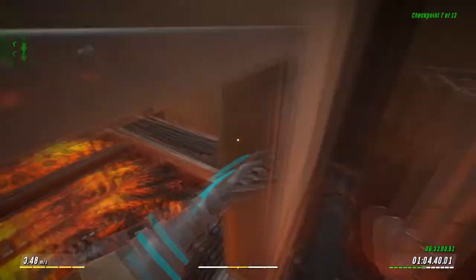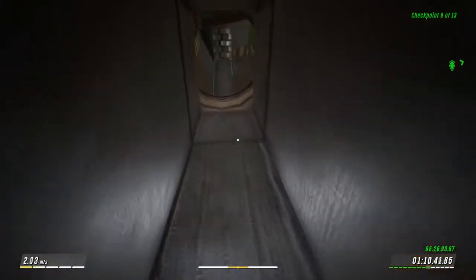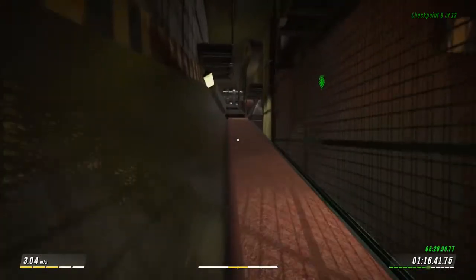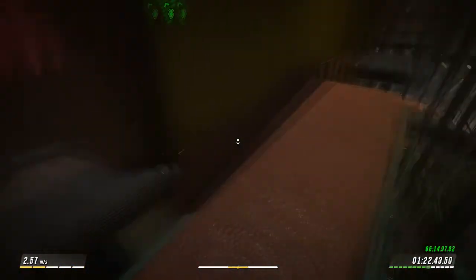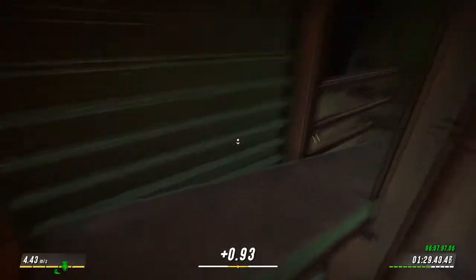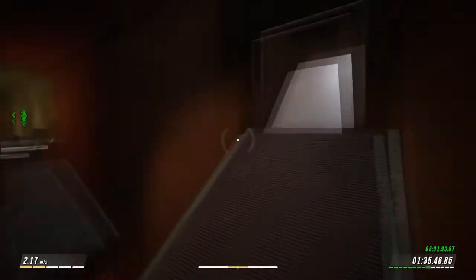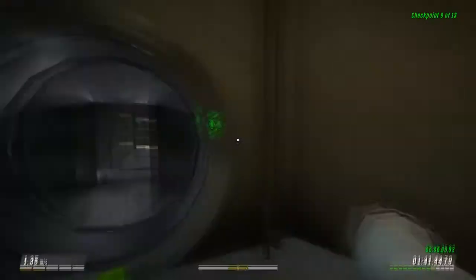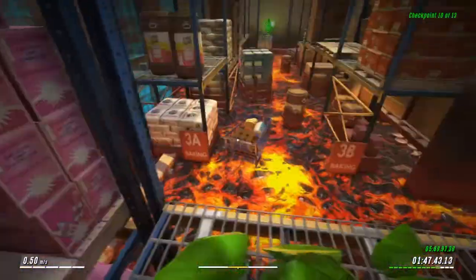Now we're getting into the meat packing part of it. Something that feels kind of cool about all of these levels: we know this is not what the inside of a big wholesaler meat section looks like, just like it wasn't what the cafeteria in the school looks like. But in the mind of a child — or at least in the imagination of a child — that's actually pretty clever. I like that.